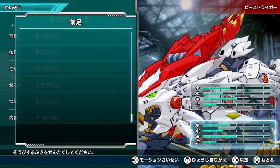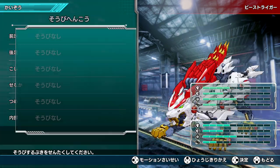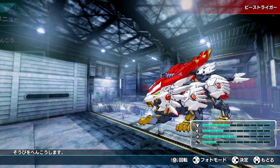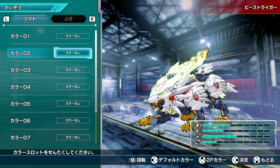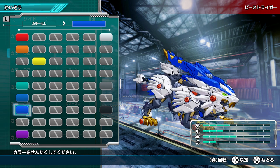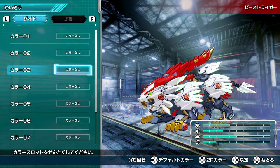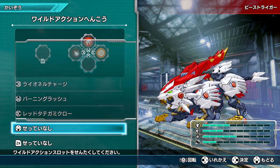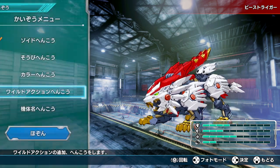We can change the color of it. Nothing we can equip yet — all standard. We can make a Wild Beast Liger color — that actually looks pretty cool. We're going to leave the color scheme alone because I like it just fine. No weapons yet. I have no idea what any of that stat information is — I'll have to look at a translation.